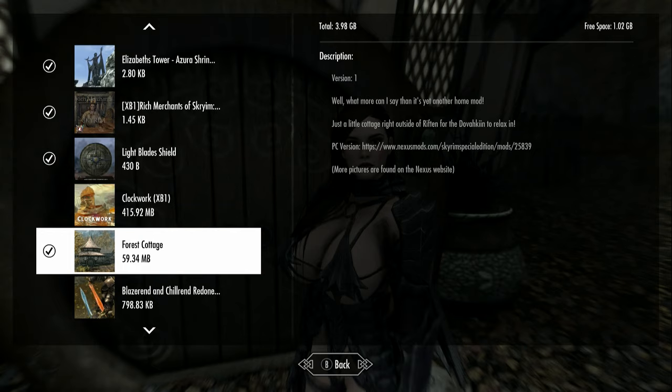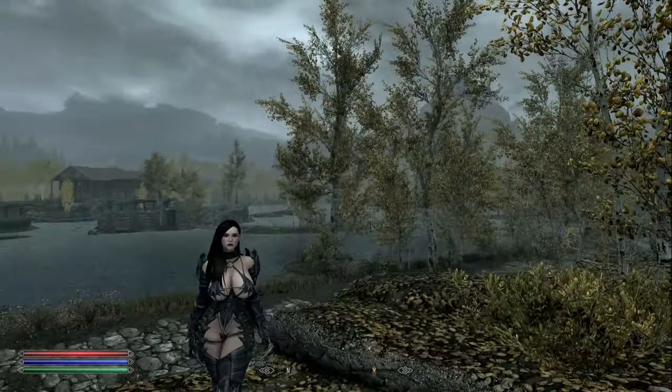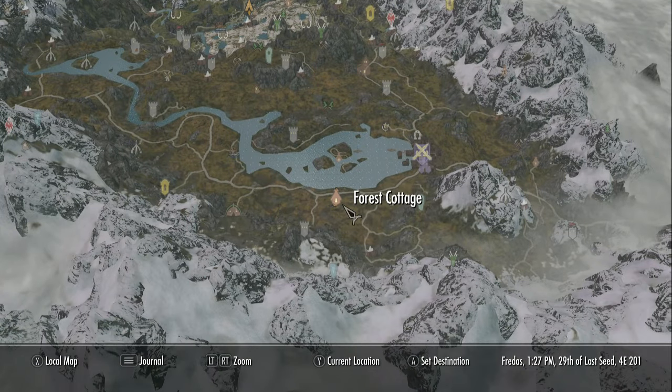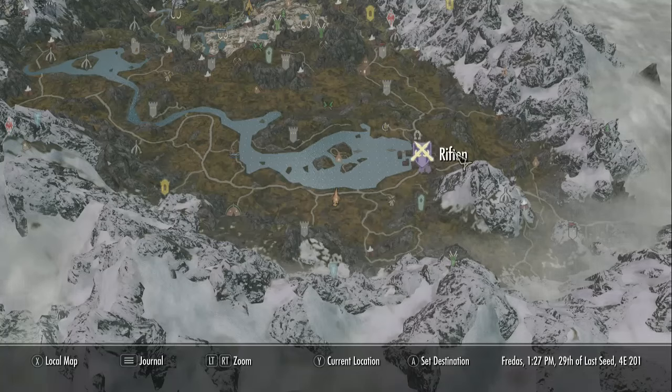It's just south of... anyway, it's a pretty big file — well, not big. It's just 59 megabytes. I'll still say that it's small. This is the forest cottage on the map, there's Rifton, and this is Golden Glow Estate. We're just south of there. It's really not in a bad place at all, and it's not far from town. I like the placement actually.